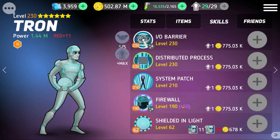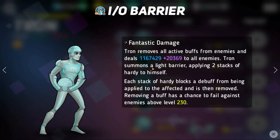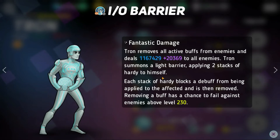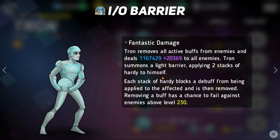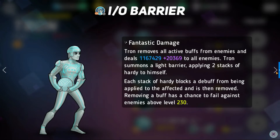Because you might be thinking, sometimes I can take him out pretty easily, so what makes him so great? Well, the first reason we can see very quickly is with his white skill, which is immediately just what he's good at. His white skill removes all active buffs from enemies and deals damage to them. Tron also summons a light barrier, applying two stacks of hardy to himself. This white skill is able to remove literally any buff from the enemy team — everything from invincibility, to Megara's Link, to hardy stacks, attack boosts, shields even. Literally anything that boosts your enemy's power is going to be removed by this white skill.